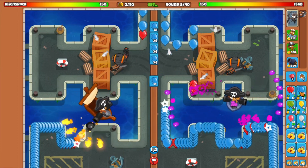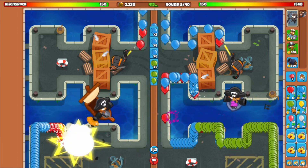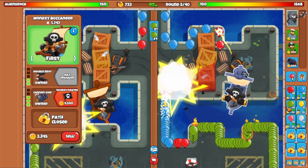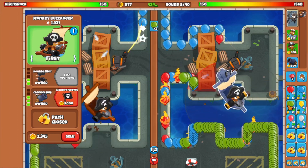Is there a hotkey for sending bloons out? I don't think so — no there aren't. Just going to spam click. It's grouped green now, so let's get the Cannon Ship as well. Our eco is hot right now. Also, the fire effects — they are definitely a lot better in this game.